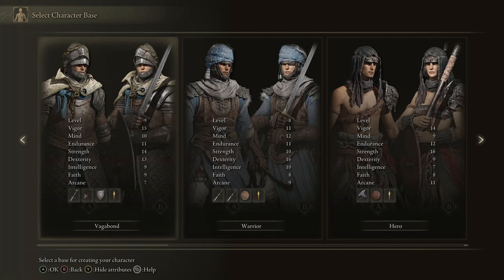For example, the Vagabond starts at level 9 and has Vigor, Strength, Dex, Mind, and Endurance all updated, but nothing in Intelligence, Faith, and Arcane. We'll get into more details about each stat, but basically it doesn't start you at a level 1 character. The general setup is that the class on the left side is probably going to be the easiest for new players to begin with, and as you go to the right the classes potentially get harder.